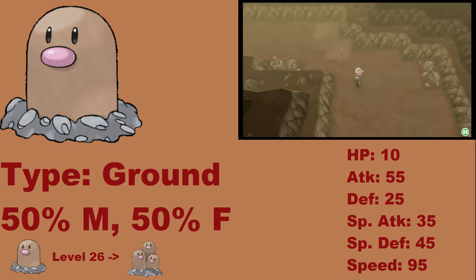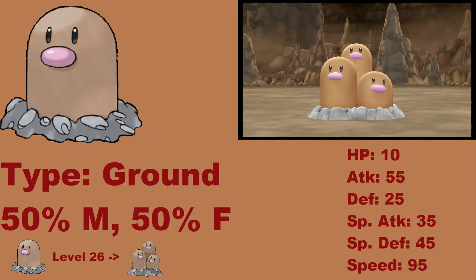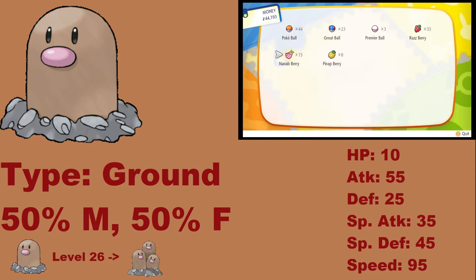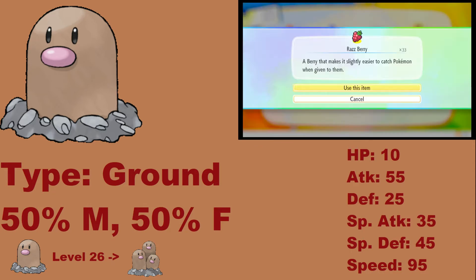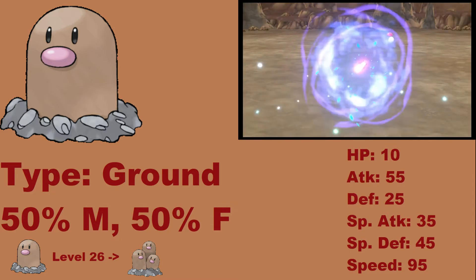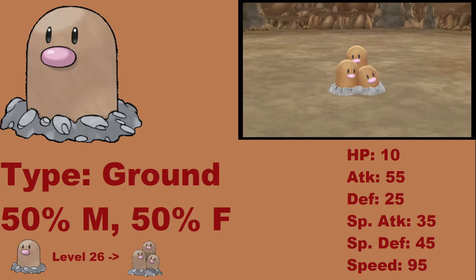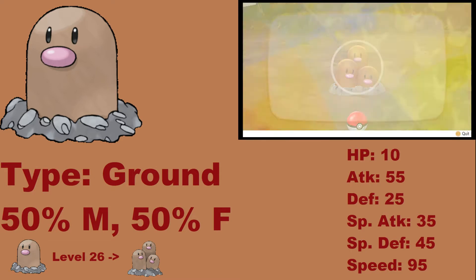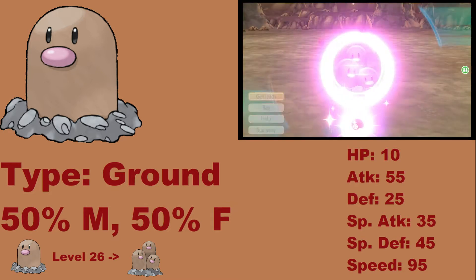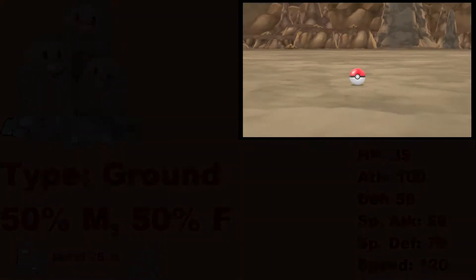Diglett — also, whoa! It's a really good Pokemon for getting... Long story short, Diglett's a very good Pokemon, and if you want a speedy ground type Pokemon, you'll get that here. Even with a Raspberry, it didn't catch. It evolves at level 26 into what we're seeing right now — Dugtrio.